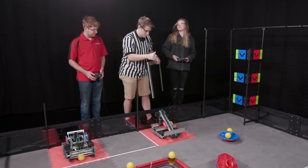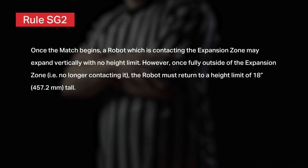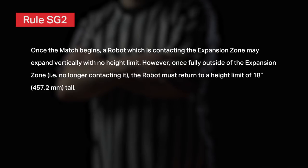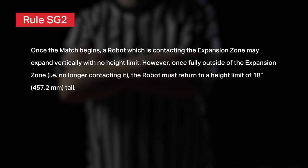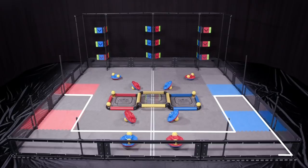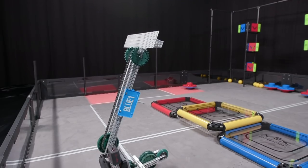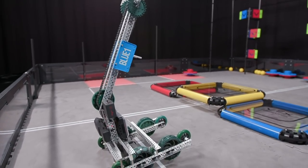Next let's look at point A regarding vertical expansion. Once the match begins, a robot which is contacting the expansion zone may expand vertically with no height limit. However, once fully outside of the expansion zone, i.e. no longer contacting it, then the robot must return to a height limit of 18 inches tall. The expansion zone is the area of the playing field bounded by the outer edges of the white tape lines and the inner edges of the field perimeter walls. This rule says that a robot which is contacting this zone at all is free to expand vertically as much as they like.